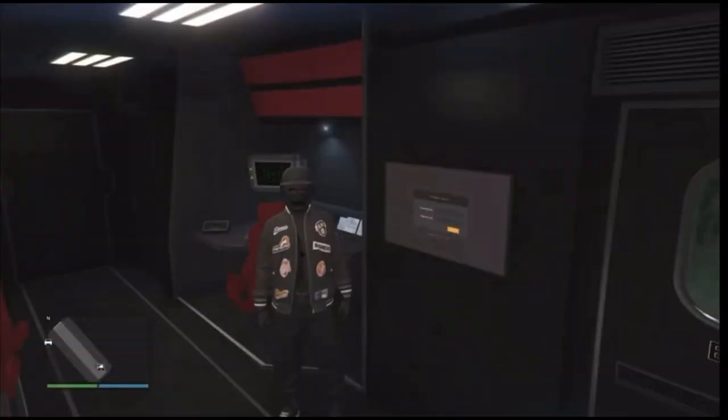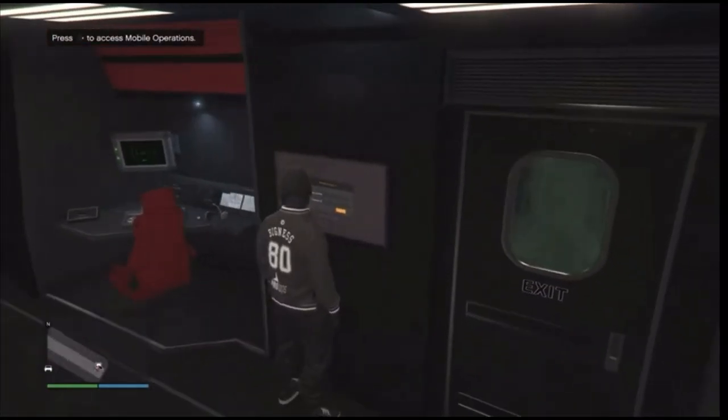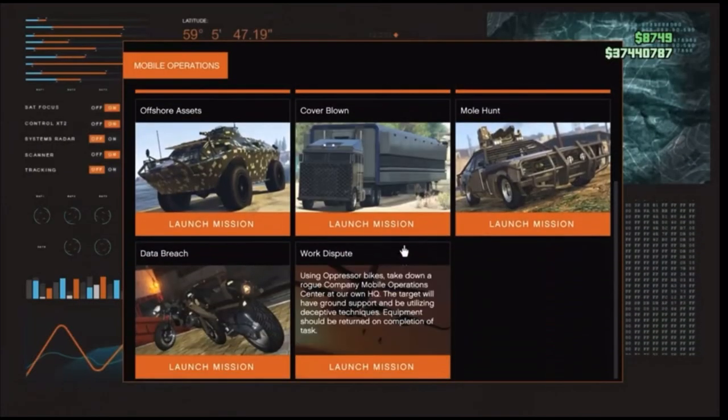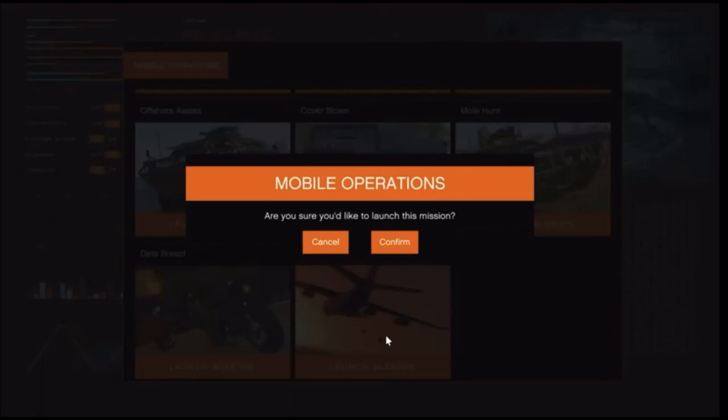After you get inside your MOC, go ahead and go to the jobs inside your MOC — it's going to say access mobile operations. After you are here, go ahead and hit run on the d-pad, log in, and scroll down to the bottom. We're going to be using the Work Dispute so we can get the black joggers, so just go ahead and launch this job.